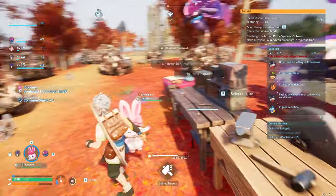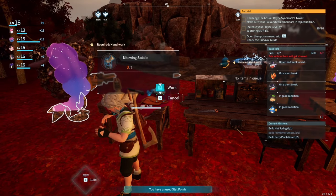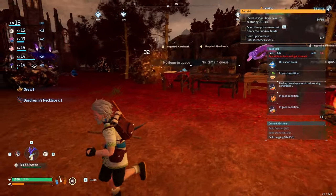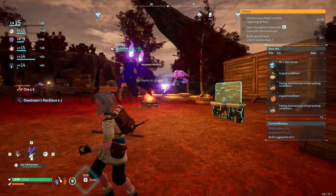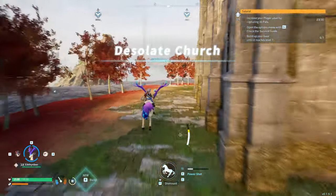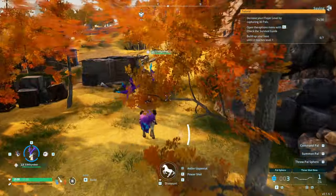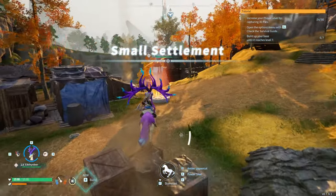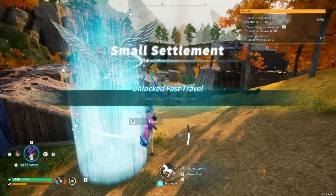I made my first shield using civilization parts and crafted a Nitewing saddle along with the Daedream necklace, which was going to allow us to have a Daedream out as well as another pal. I then went zooming around on the Eikthyrdeer — you get around so, so quickly. So quick, in fact, that I made my way all the way over to the first small settlement.